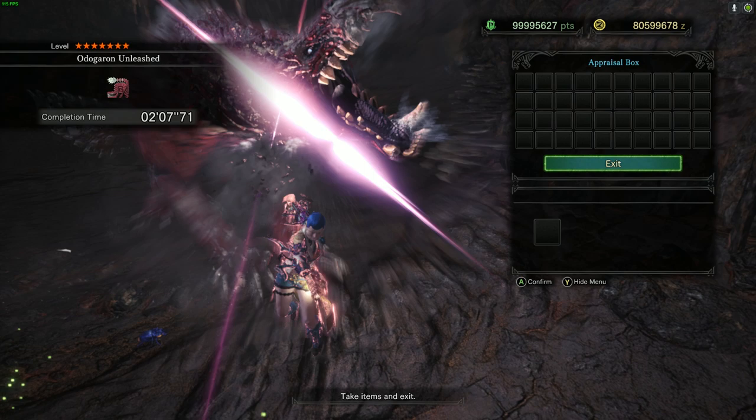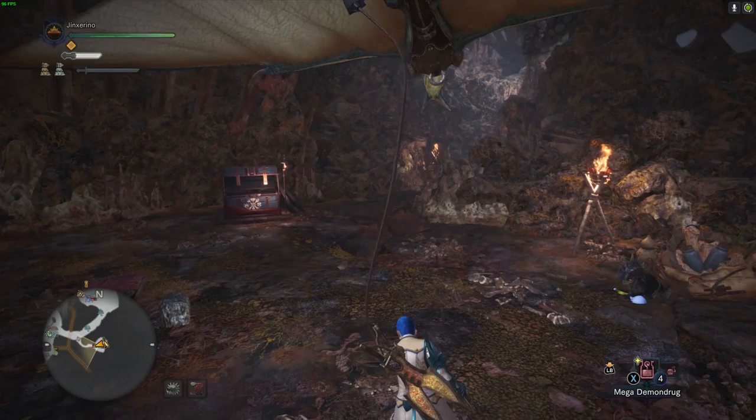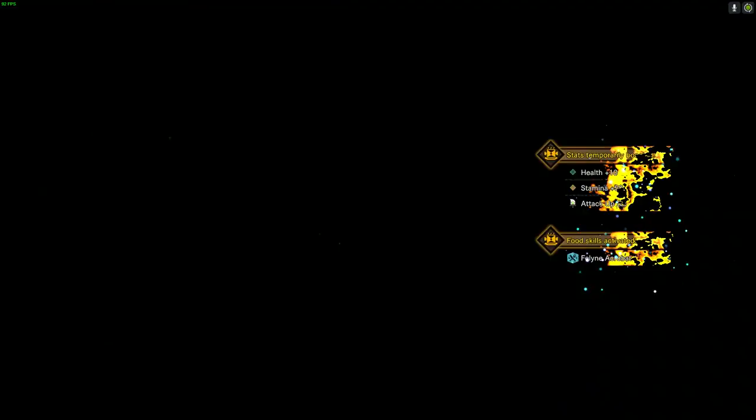Which basically means most low element weapons will probably only want to run 3, if any at all. But almost everything else will most likely run 6 levels. Again, it's going to entirely depend on the weapons we get in Master Rank, as well as what the armor slottage and efficiency looks like.